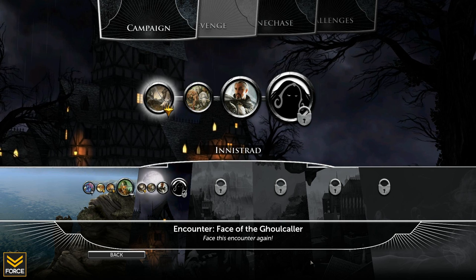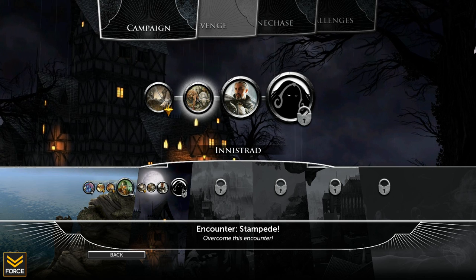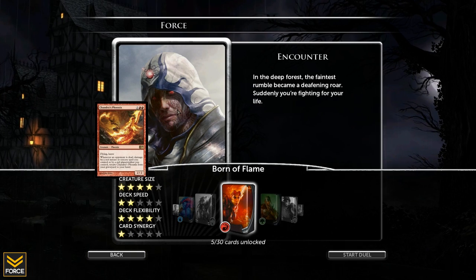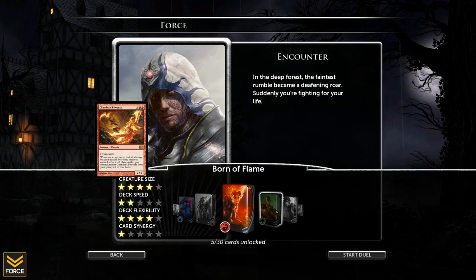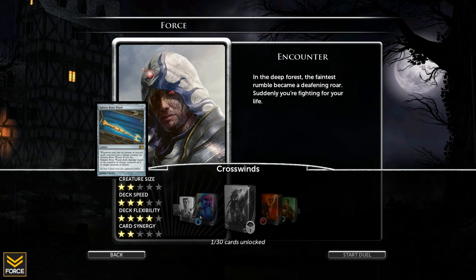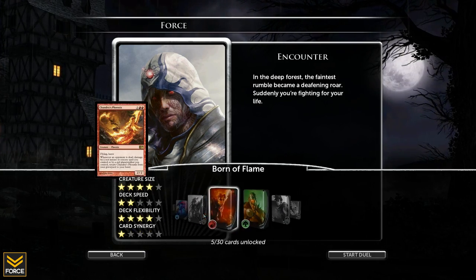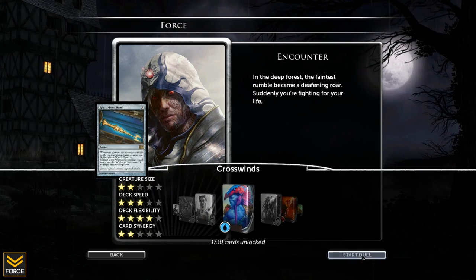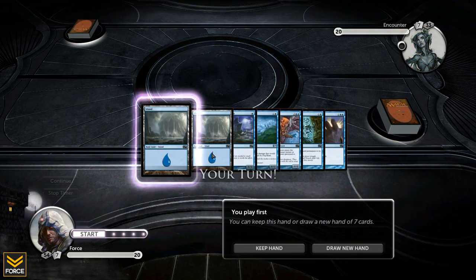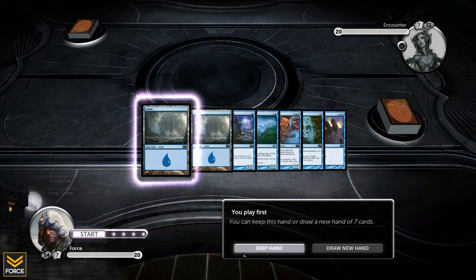Because of the way these overrun encounters are done, I'm just going to do this as one video and go straight into the other encounter. In a deep forest, the faintest rumble became a deafening roar - suddenly you're fighting for your life. Maybe go with the blue deck this game, for no particular reason. Let's go with the blue deck. Start duel. These encounters are so silly I don't even consider them magic games - my opponent has millions of one card. I've got a decent hand and I play first.